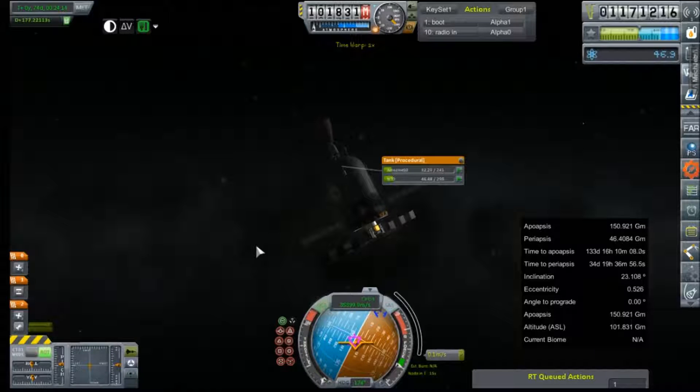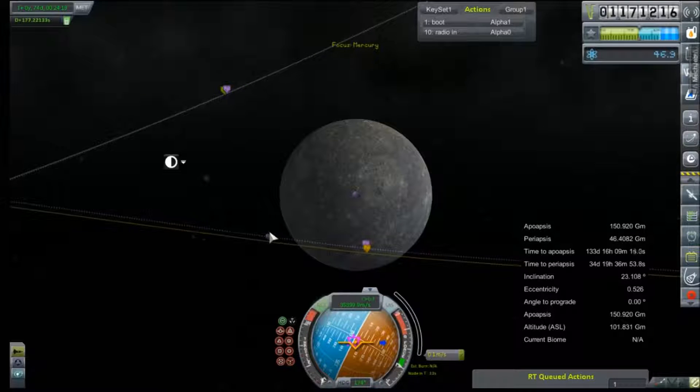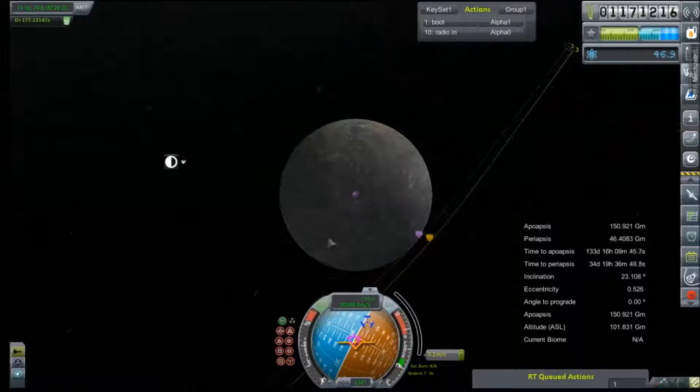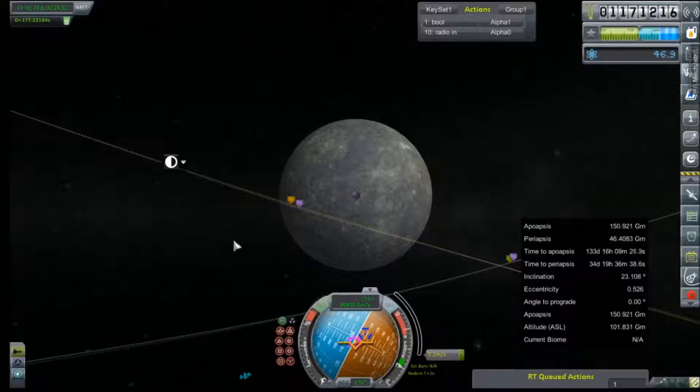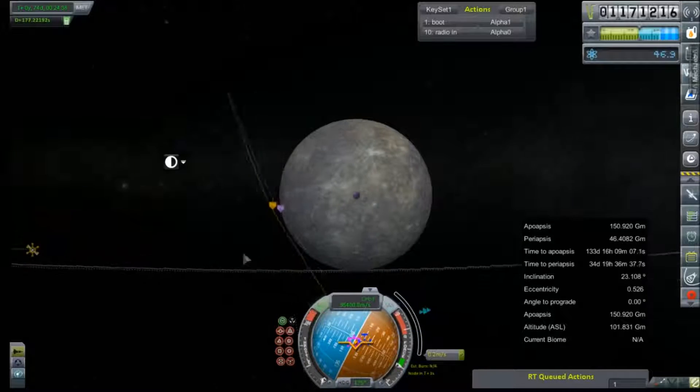We'll turn the RCS back off five minutes from now. Let's take a look. Oh yeah, that was my goal — 46 kilometers altitude. We're gonna come to about 338 or so whenever the RCS decides to stop screwing us.